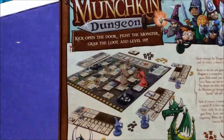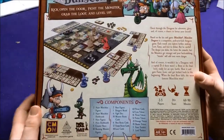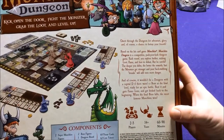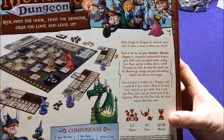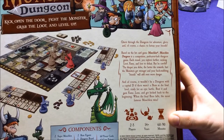You can see there's a dungeon map, miniatures, you can get your own tile, and characters have various abilities. You quest through the dungeon on an adventure for glory, and of course there's a chance of betraying your friends. Based on the hit card game Munchkin, Munchkin Dungeons is a competitive dungeon game where each round you explore further seeking loot, fame, and foes to defeat — but be careful. The deeper you delve, the better the rewards, but the monsters get stronger and your backstabbing friends will add more danger.